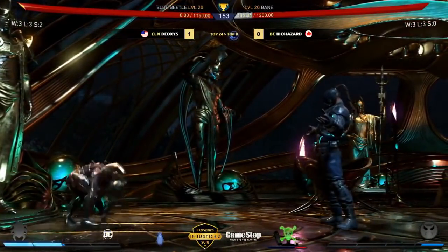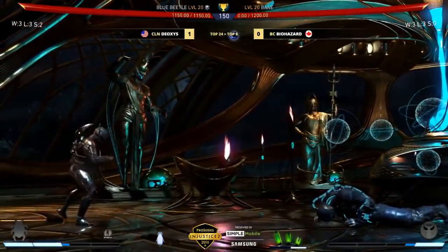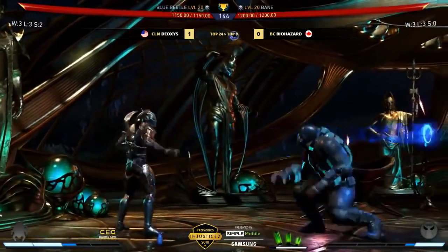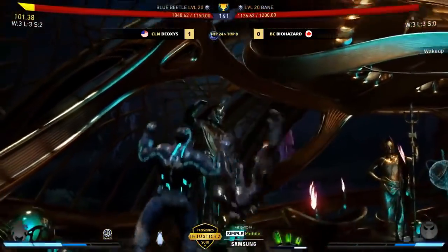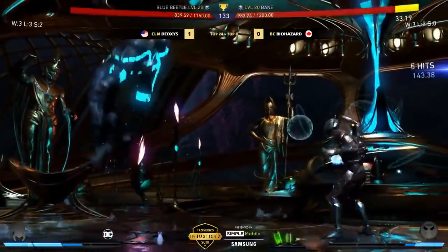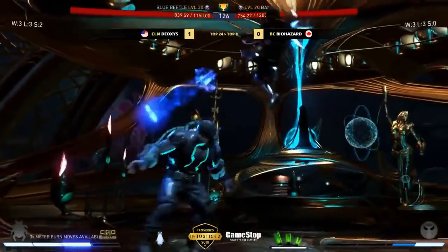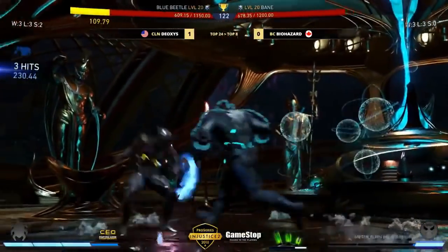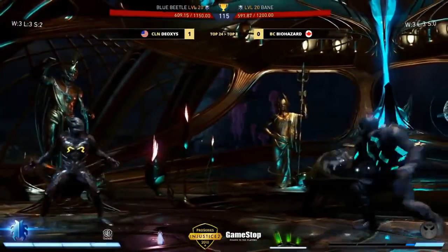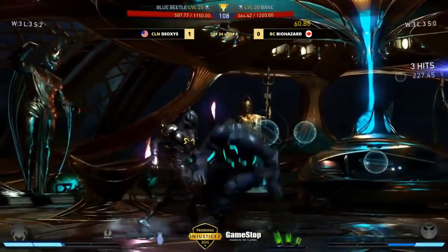Trying to command grab — what a gutsy fellow. I feel like because he had such low life in that last situation, he didn't want to go for uppercut because he knew the armor wasn't going to be enough to withstand the hit. I see why — a little bit of a methodical player, and I'm seeing it a lot in his decision making, play by play. Bane, although he's a mix-up character, takes risks basically only with the overhead elbow — there's not a lot of actual risk in Bane's gameplay.